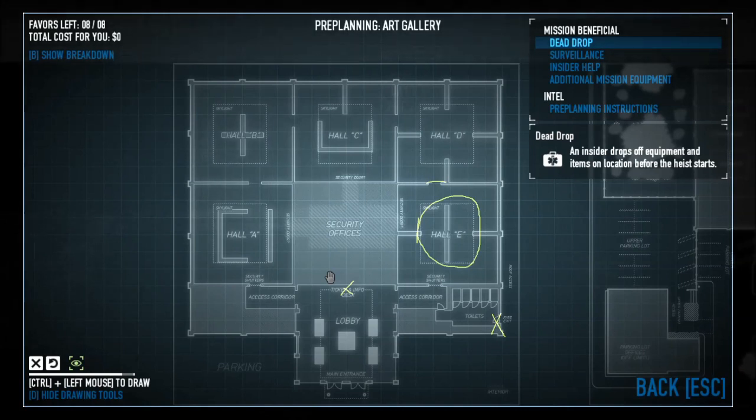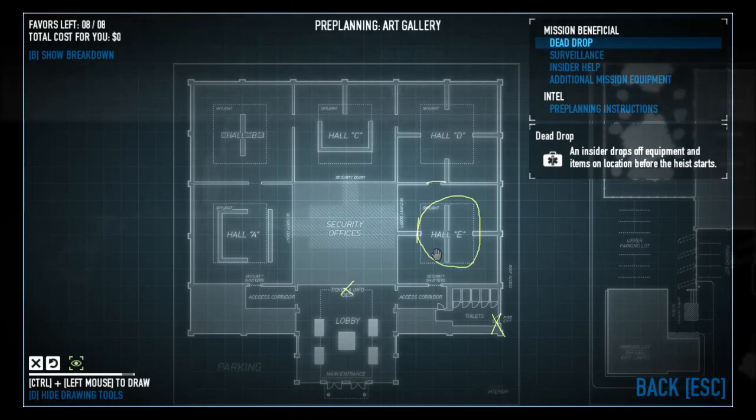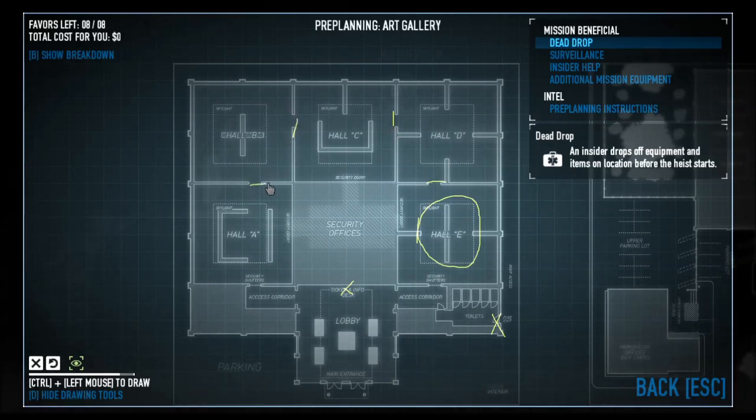You have all these paintings that spawn inside and you essentially just want to go in, walk out with the paintings, avoid getting spotted by the guards, and avoid walking through the laser grids. That's basically the gist of it.